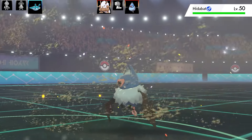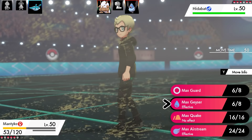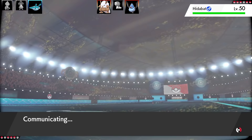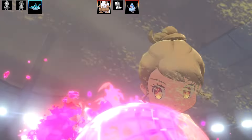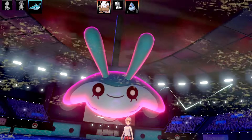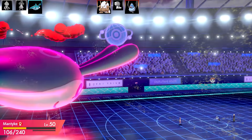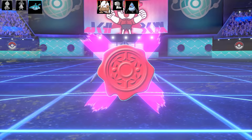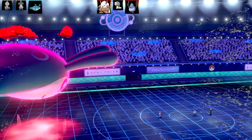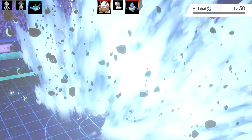Next Pokémon coming in is Swoobat. I'm going to go for Max Geyser and hopefully tank the attack. I was worried if it had Charge Beam since that could be trouble. I Dynamax Mantyke — that's a very, very big little Sting Ray. I get some nice juicy HP recovery and Swoobat goes for Imprison. Apparently Swoobat had Air Slash and locked it off to stop me using Air Slash — which is really funny since both Pokémon on the field had Air Slash.